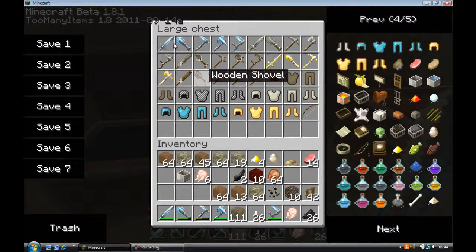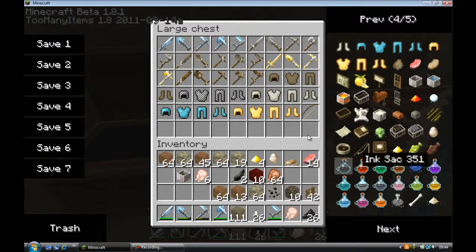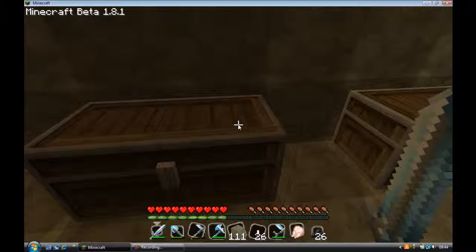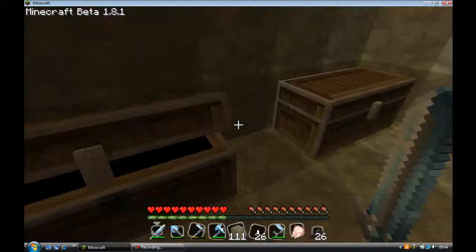Right, we'll start off with this chest — we have the tools. We have diamond tools, stone tools, wooden tools, gold tools. And the armour hasn't changed much — it's just the colour that's changed, but it looks alright.